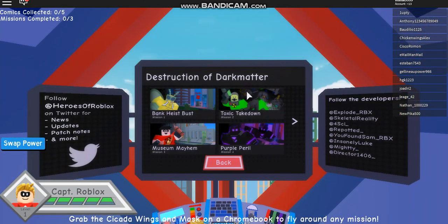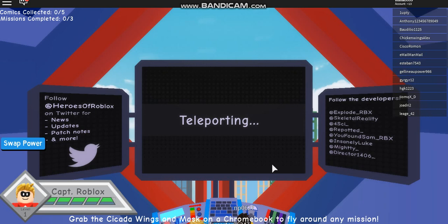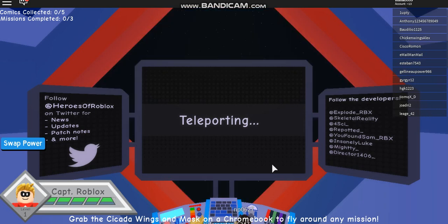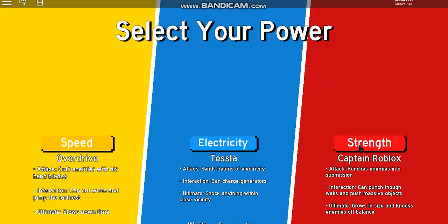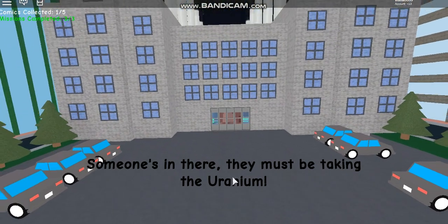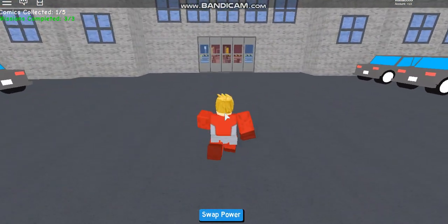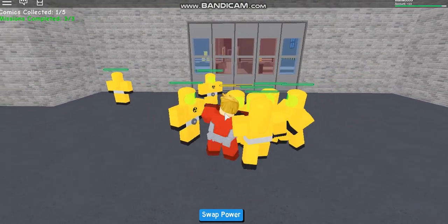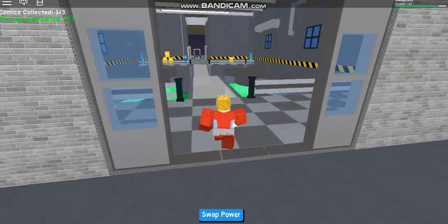Once you've completed that level, go to the map called Toxic Takedown. For the purpose of the video I'll play solo, but it's easier with friends. Pick whatever strength you want. There'll be a cutscene, then you go into the area, kill the minion-looking guys, go into the factory, and use strength on the door.